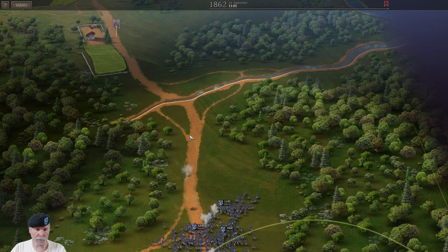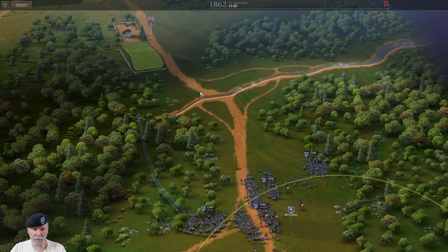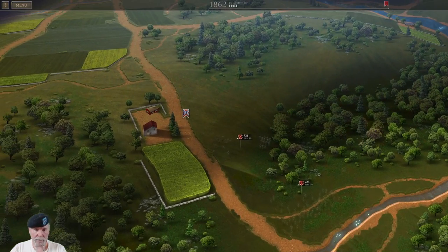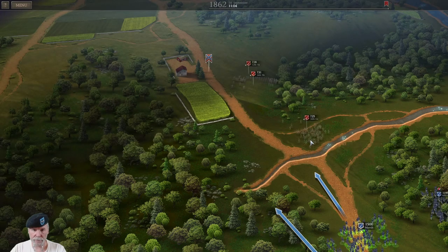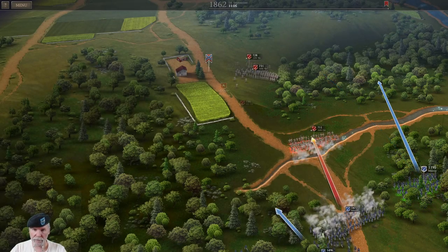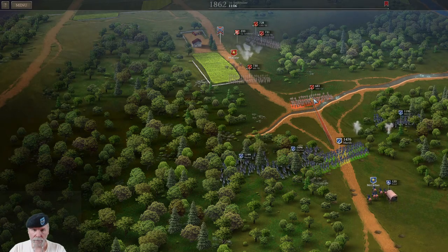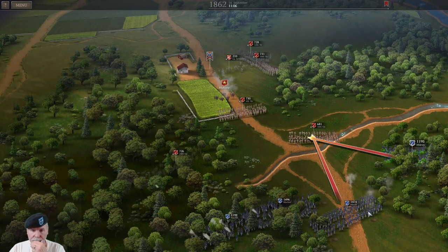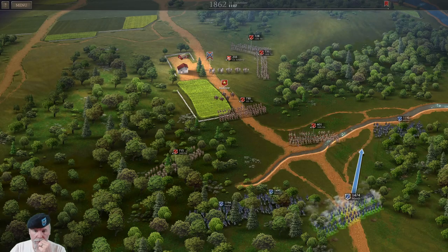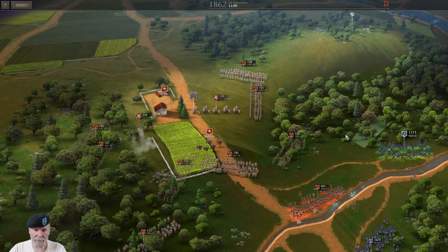They're already there, they're bombarding me and I'm already losing men. We spotted the 16th Virginia and looks like some more guys. Go ahead and engage. It looks like most of the fighting is going to be done over here in the woods. He's got a lot of guys here — more than I thought. We need to turn.